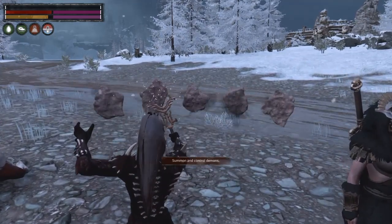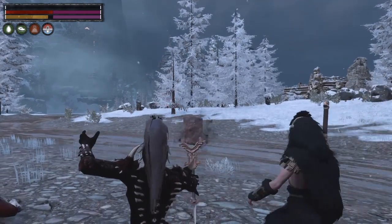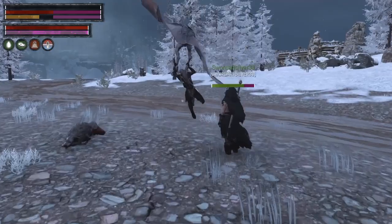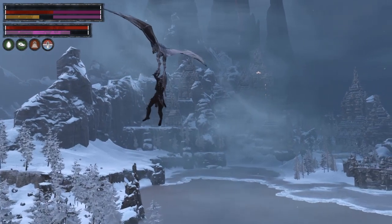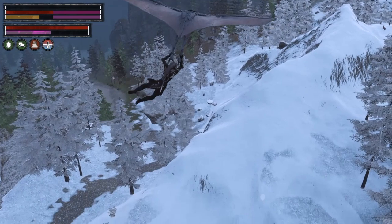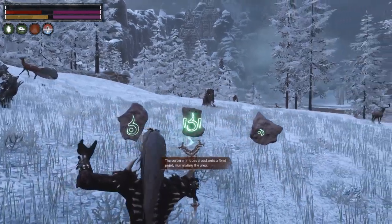Here, I'll be using the Call of Nurgle. There are three different kinds of magic pouches used for various spells. For this spell, you need a cloth pouch. This spell is summoning the undead horde, and it requires one leather pouch.